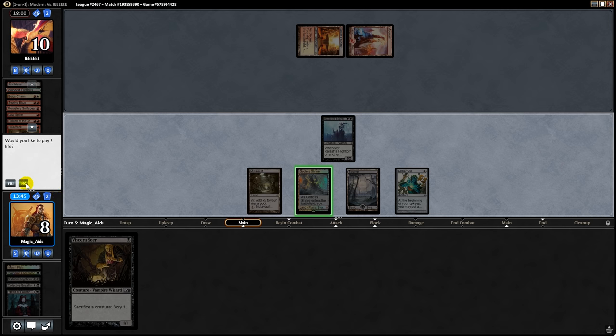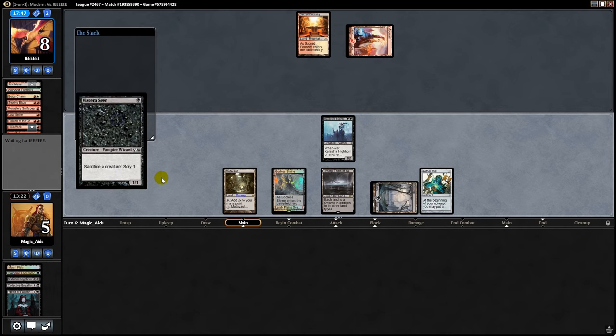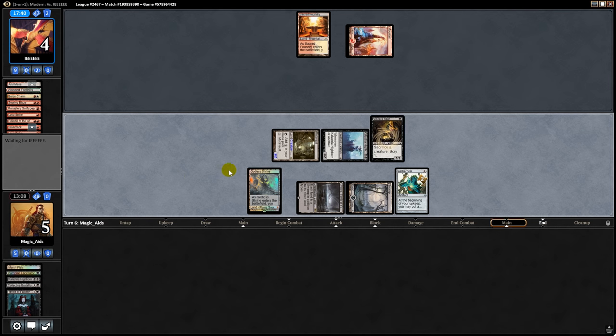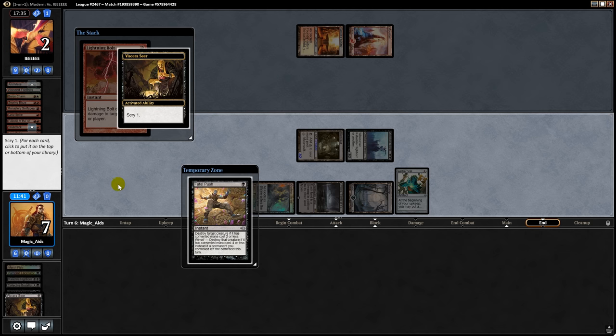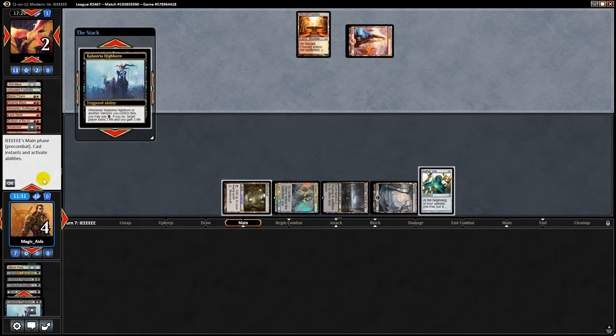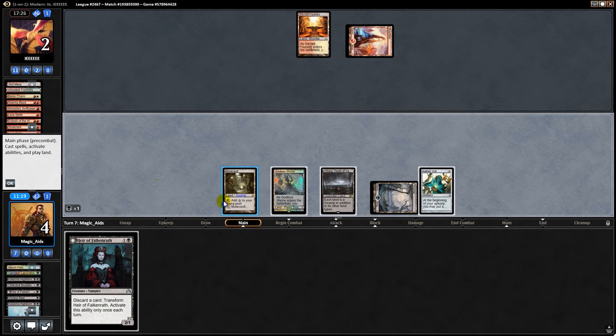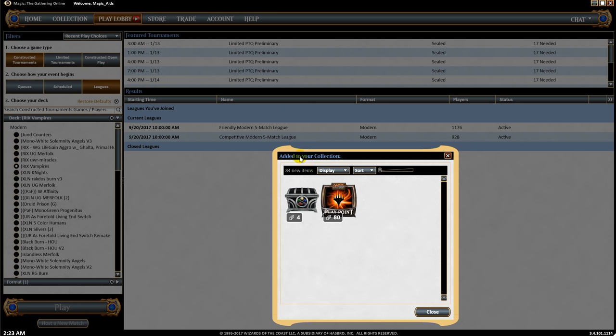We play Godless Shrine tapped and swing with Highborn, opponent plays Lava Spike. We draw a land, play Viscera Seer, turn Mutavault into a creature, and swing for four — opponent goes to four. They bolt us. We sacrifice Viscera Seer targeting opponent with Highborn and put Fatal Push on the bottom. Opponent only had one bolt and used it on Highborn instead of us — no double bolt available. We swing with Falkenrath Gorger and that's the game. Two-zero on burn.